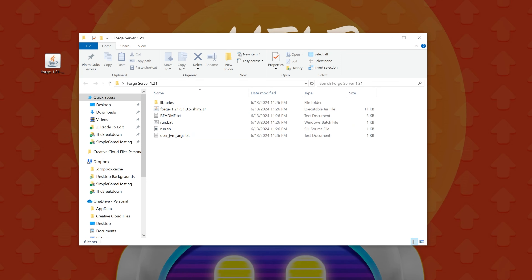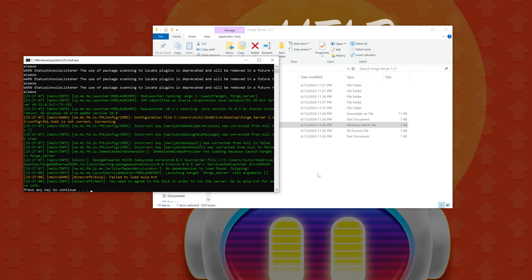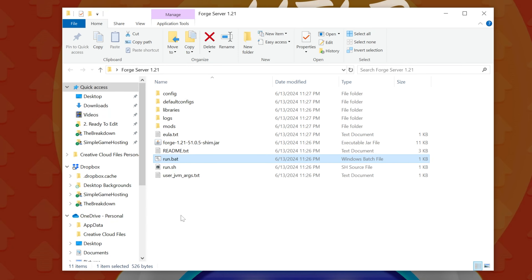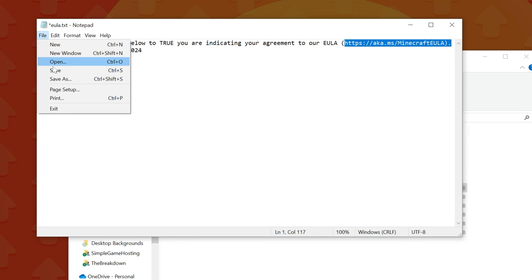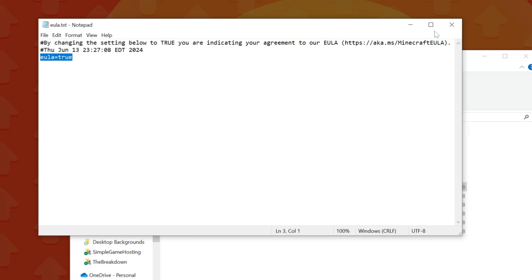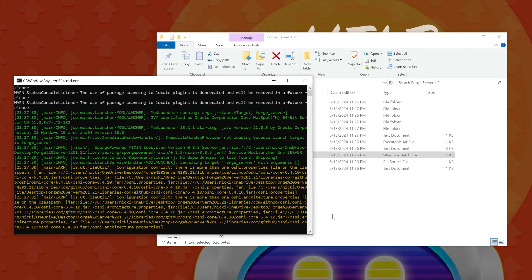You can delete the Forge installer. Double-click the run.bat file and your server's going to try to start, but it's going to fail. That's because we need to agree to the Minecraft EULA. Press any key to continue to close that, and you'll see eula.txt here. Open this up, and then — assuming you agree to the EULA — change eula=false to eula=true. You can find a link to the EULA there. Click File, Save after you've changed it to eula=true. Now if we double-click the run.bat file, your modded Minecraft server is going to start.